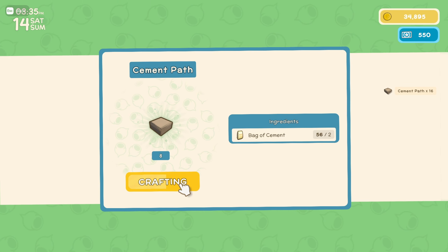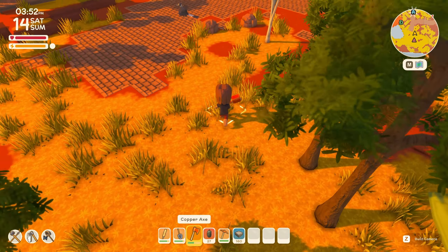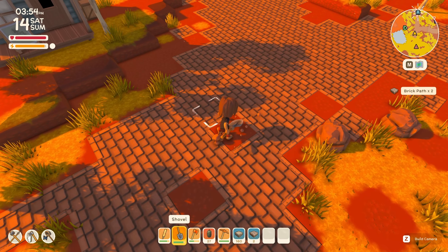So I'm going to be making some cement paths — I don't know how many I'm going to be making but at least a couple. We made 160 cement paths — that should be good for now. What I'm going to do is dig up some of these paths and get to placing some cement ones.